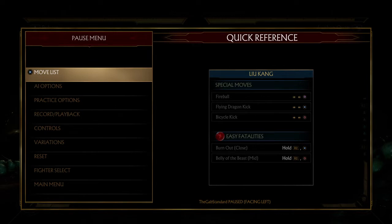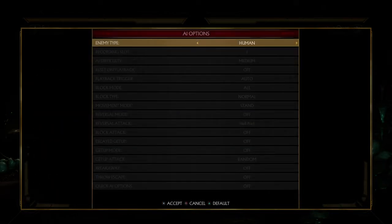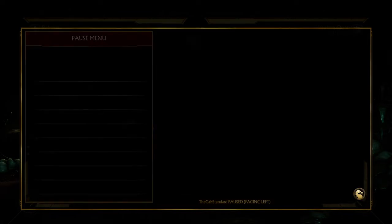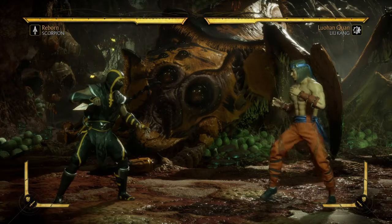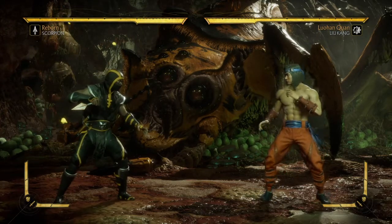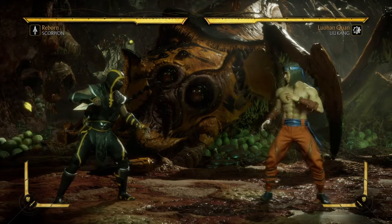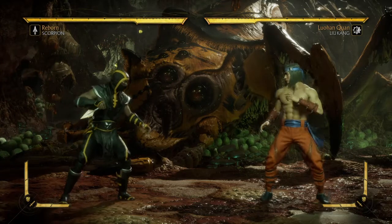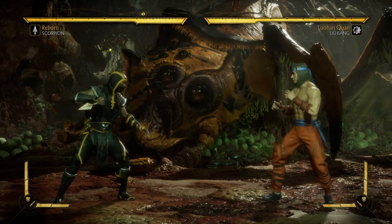One more thing to mention and then I'm going to go into command grabs. The last thing to look at is the type of character or playstyle you are facing. If I am Scorpion playing very aggressive and offensive, what do you guys think will be the most common throw I would do — forward or back? Just wait for a few answers to see what you think.